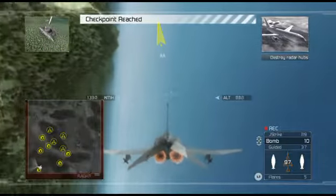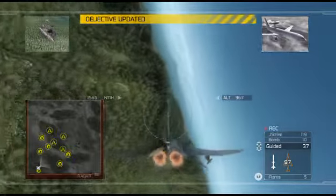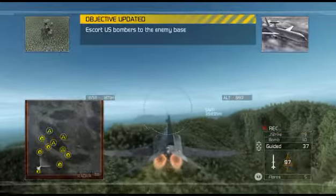That's the last radar hub. The Artemis early warning net is offline. Your next objective is to suppress Artemis SAM batteries covering Gargoyle's route to the target.